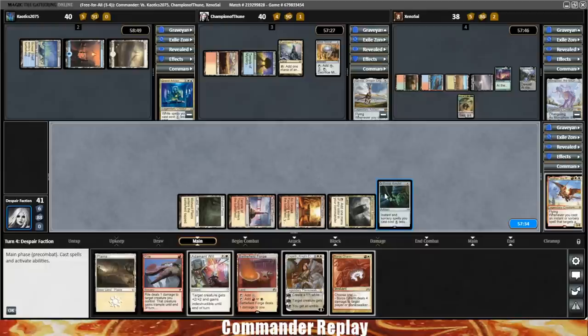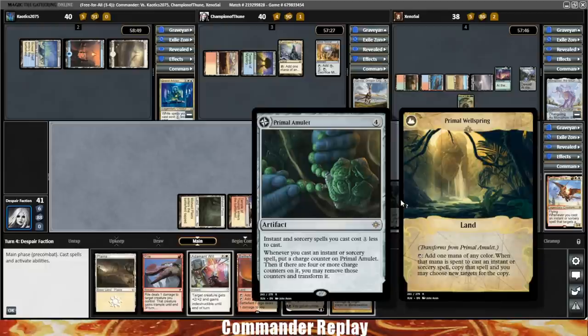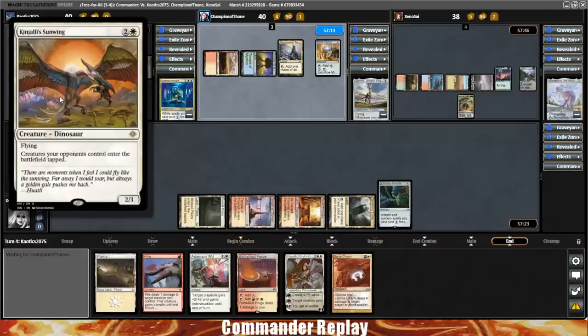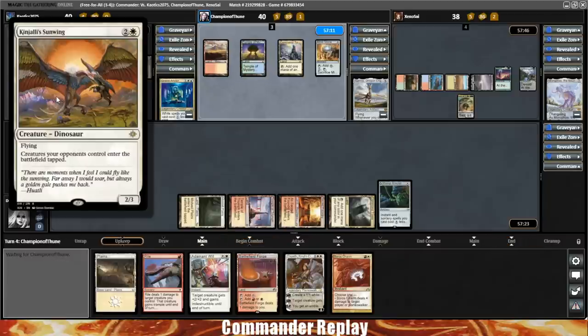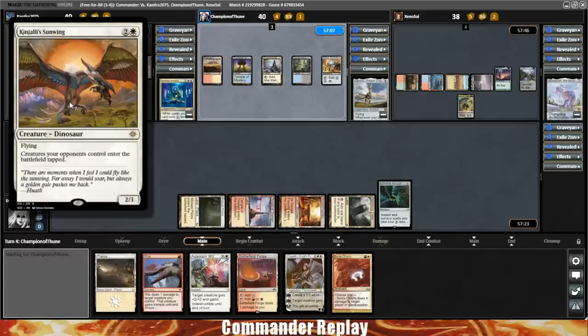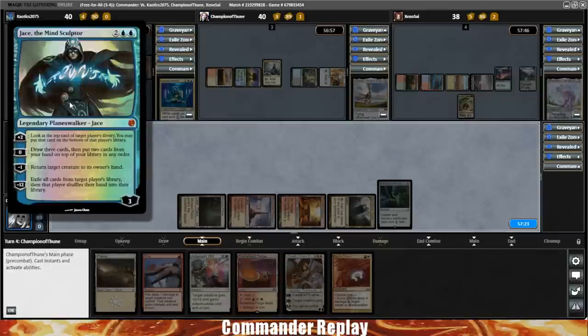I have to test that out. We'll see how that goes. We lay down the Primal Amulet and pass. There's a Kinjali Sunwing coming down for our opponent — flying creatures opponents control enter the battlefield tapped. Cards like that are great against haste commanders, things like Aurelia, things like Godo. Can cause some real problems for those decks.